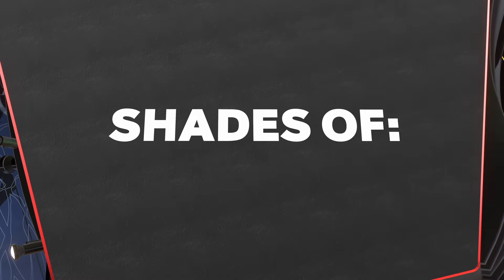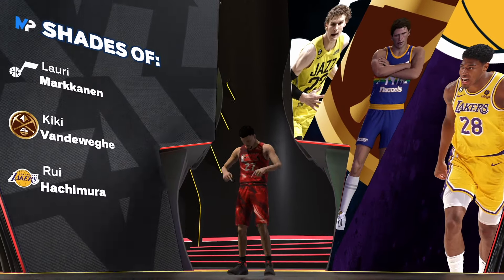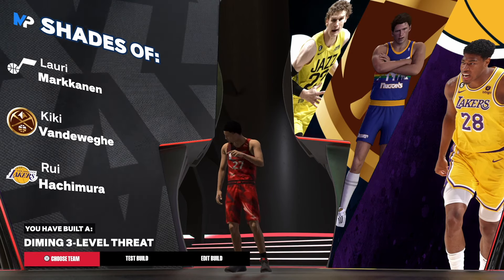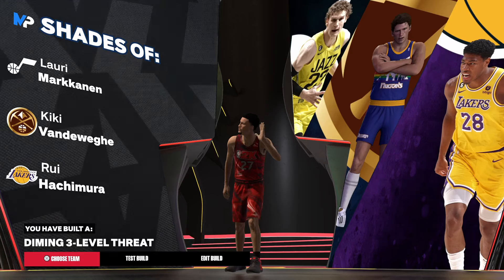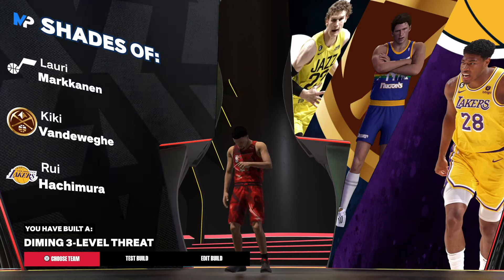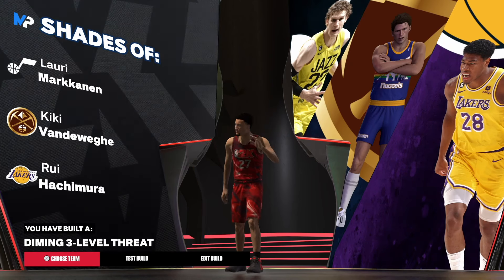Now for the takeover shades — we got Laura Markeigan and Kiki Vandeweghe, and we have Rui Hachimura. Rui, man, you need to get right because I don't know what's going on in these playoffs, but you need to step it up. Anyway, the build is a Diamond Three-Level Threat — that's the build right there. Make sure you like the video, share the video, subscribe to the channel. Love those that love you, and I'm out.